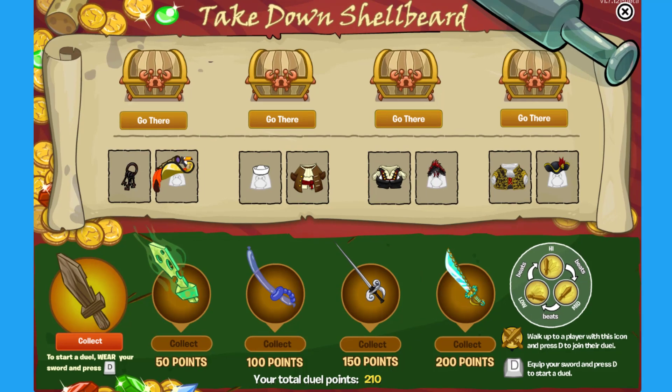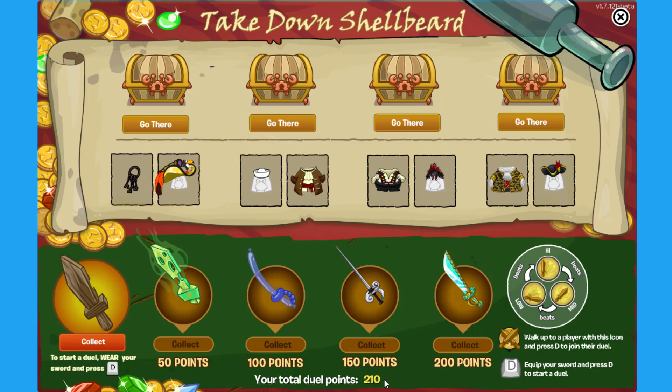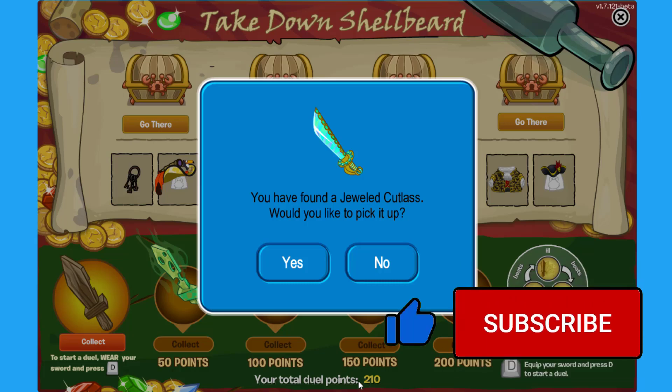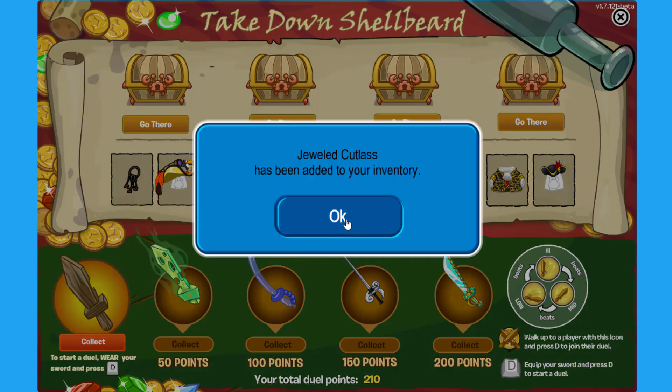Now all I need is enough points to unlock the last two swords. You can check your total duel points — it seems I have 210 points now. We can already unlock the Rogue Sword! Wait, I still have 210 points after unlocking it — is the game glitching? It seems like there's a bug where the points don't deplete.